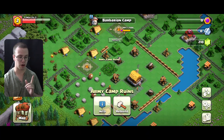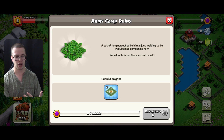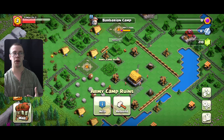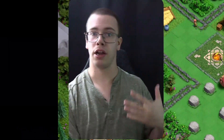Right after unlocking those, work on the army camps because you can get another army camp from this, which will be really nice. You don't really get too many defenses and walls at this level, so I would focus on your offense more than your defense. That way when raid weekend comes around you'll get a lot more rewards, because your offenses will be able to get you more Capital Gold.